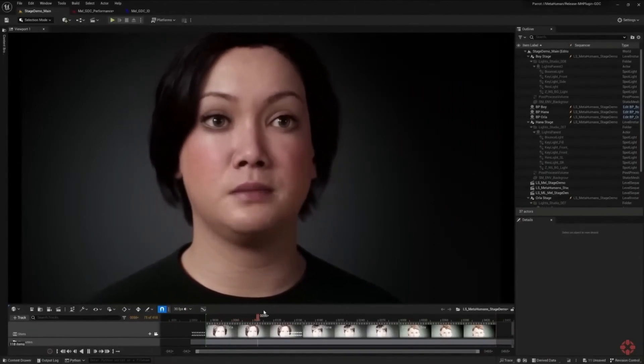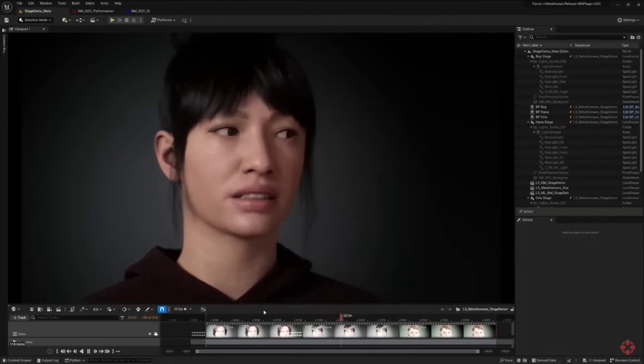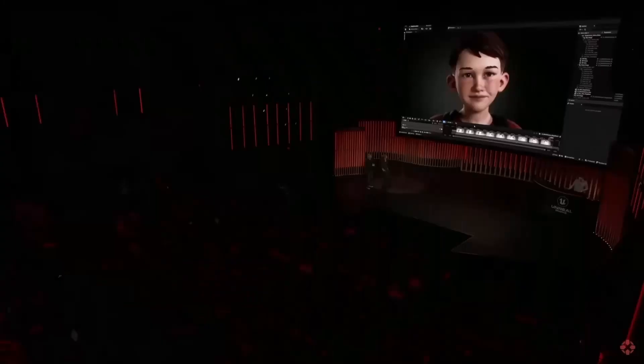They then demonstrate the same performance applied to a stylized character, showing the lines again: 'I need performance capture to work like a mirror. I need it to capture whether I'm acting scared or angry. And sometimes all I need is a look.' The same workflow works even on stylized characters.